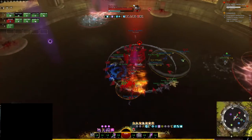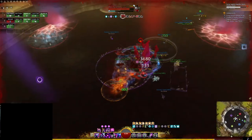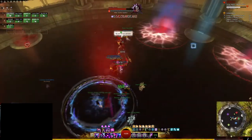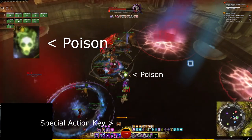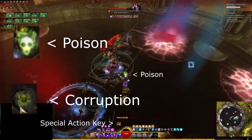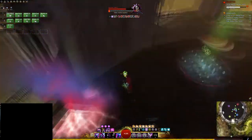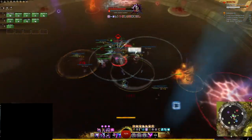This phase also adds a mechanic called Well of the Profane. Every 10 seconds a player gets a poison marker above their head and takes constant ticks of damage. The player also gains a special action key which lets them drop the poison, resulting in a large AoE circle, so take care not to drop it inside the middle of the fight. Do not mistake this for corruption — you don't want the poison on top of any well. If you fail to drop the poison within 10 seconds, or if you're going to downstate, it will be dropped automatically.